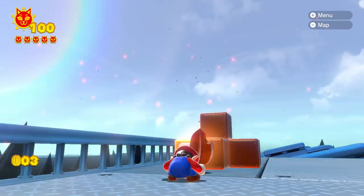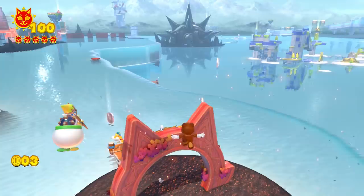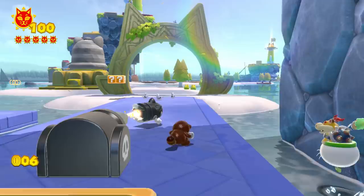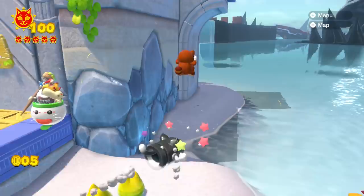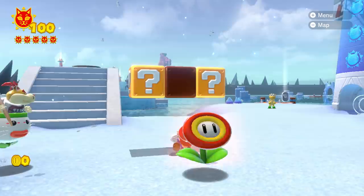The reason we ban powerups is mainly because of the acorn leaf. Tanooki Mario is not only ridiculously cute, but also ridiculously overpowered while crouching. If we jump while cosplaying as a wonderful Tanooki, we are able to perform a mid-air flutter, whether crouching or not. If we weren't to ban the leaf, fluttering around would be the dominant strategy for the entire run, which would make my life easier but lead to an incredibly boring run. Since we have to ban the Tanooki leaf, we might as well ban all other powerups as well, simply for simplicity's sake.